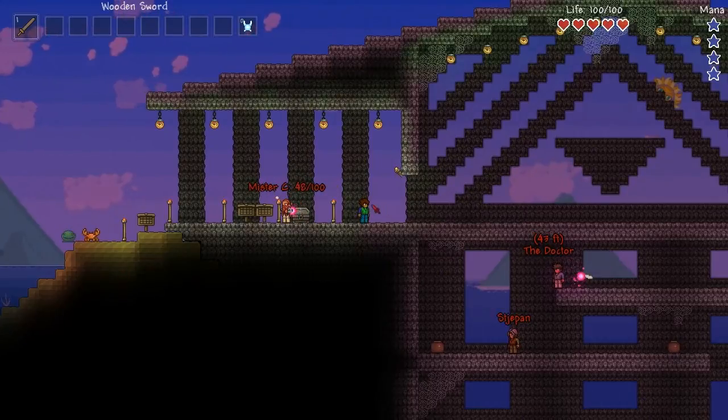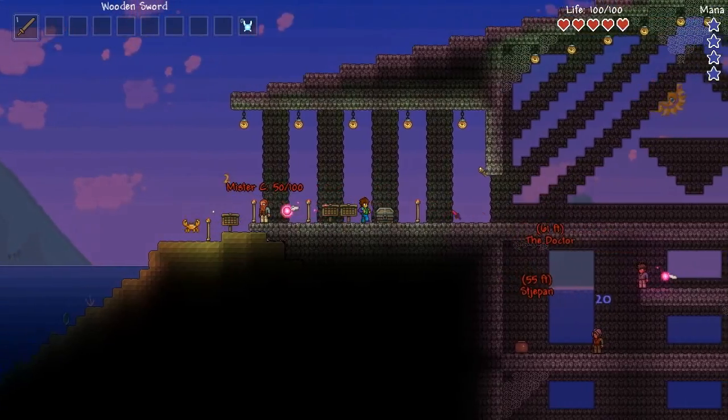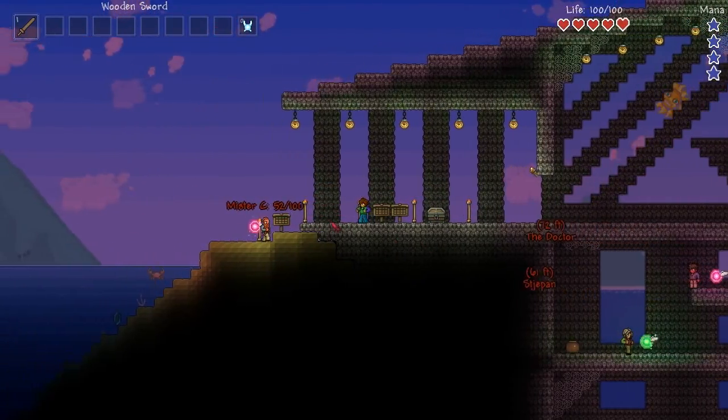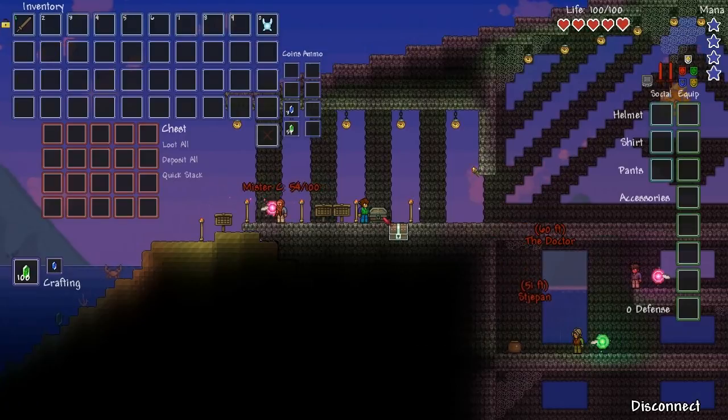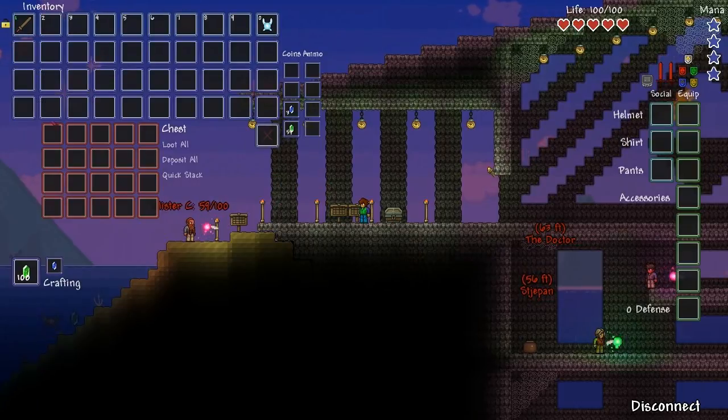Hello, people that are watching my video here. We are playing a Terraria adventure map hosted by Marneshi, who's called the Doctor here. We each got a little bit of equipment out of this chest — it's just a fairy bell, some mana crystals, and a sword.